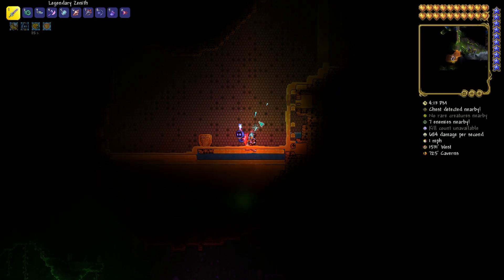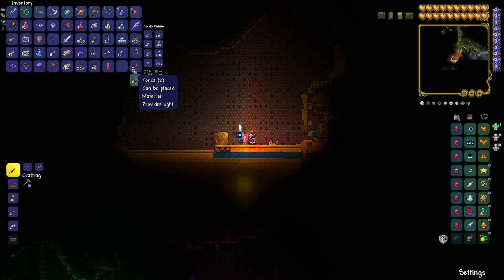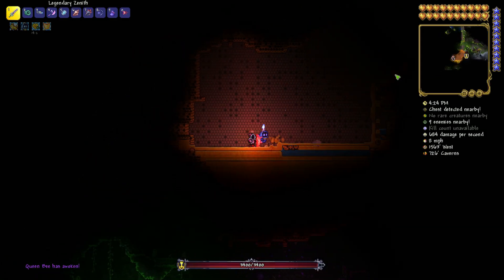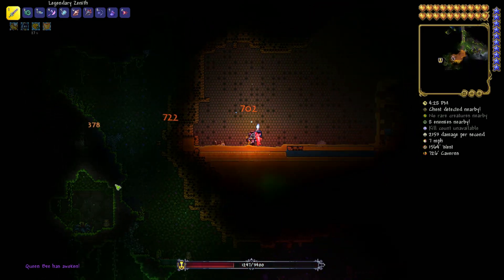Okay guys, here we are in the nest. When you are inside, you should see the bee larvae. Be careful — when you break it, the Queen Bee will spawn. You can break it with anything you have. Now pay attention: she flies left and right and attacks you.